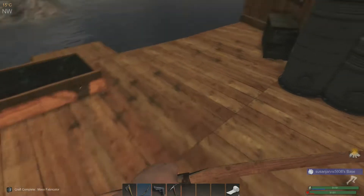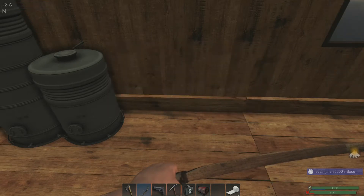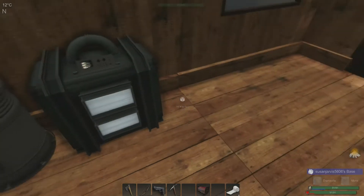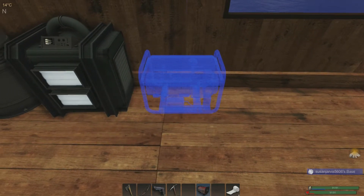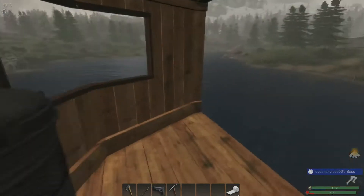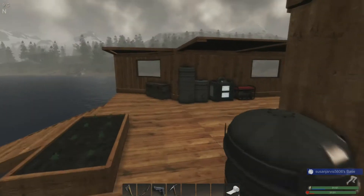We have the storage capacity for it, we just don't have the ability to make that yet. So now that we have these made, let's go ahead and place them. I'm just going to put them down right here for now - it's probably not the smartest move placing them this close to the exterior wall, but I'm really hopeful they won't attack from this direction.